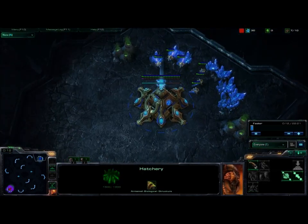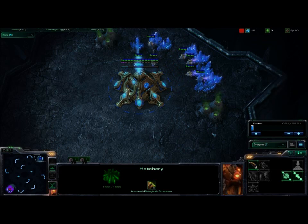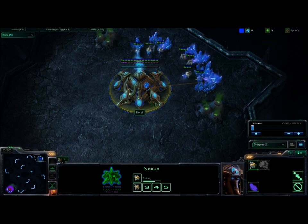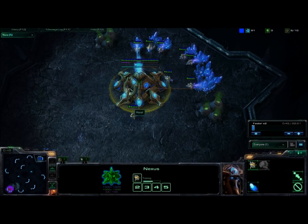I've been using a lot of gimmicky strategies in a lot of my replays I've uploaded, where I go fast air, or do something like Phoenix into Colossus. Lately I've been finding more and more that it's not working so well once you get higher into Diamond. In the past week I've jumped from 1400 Diamond to like 1700 Diamond, so I've been working on more standardized strategies.